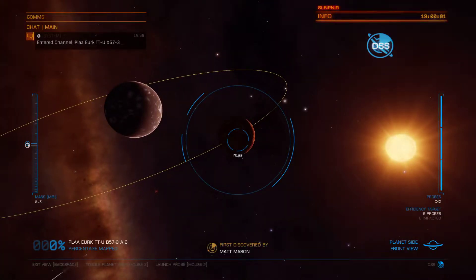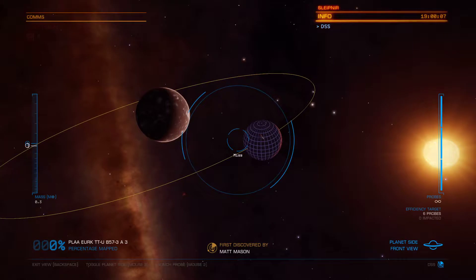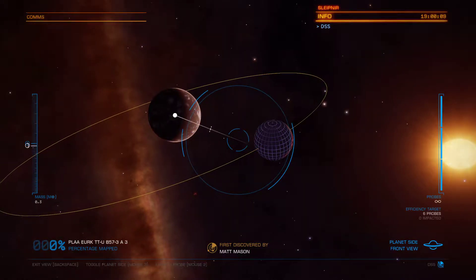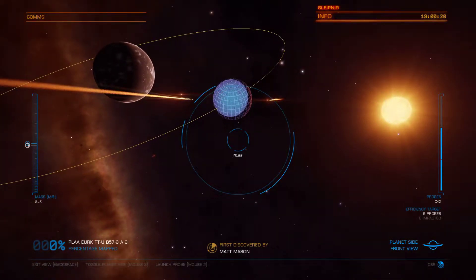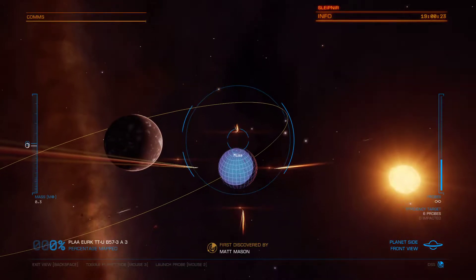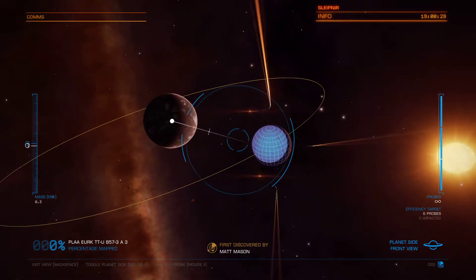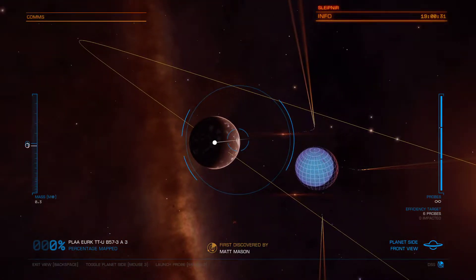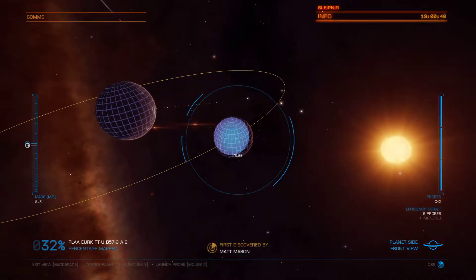Okay, I'm traveling down. I can only use it in supercruise. And this is the planet — I believe it was water geysers. I think the probe is going to display and I want to map this one.